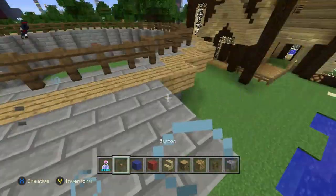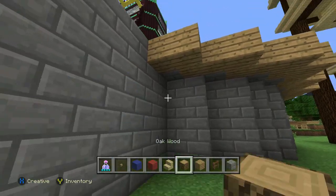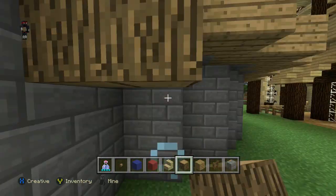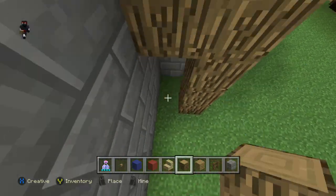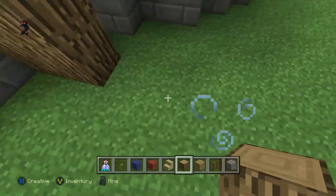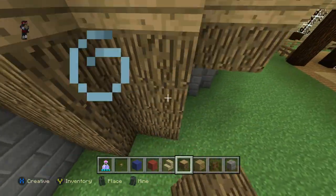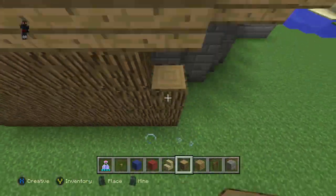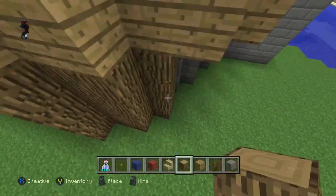Once you're finished building the rooms where the teams will be inside, we're going to start the next step, which is building the outside wall. Basically you just want to grab another type of block and build directly down from the spectator floor. I'm going to fast-forward this part, but just make it look exactly like I have it and you'll be good.